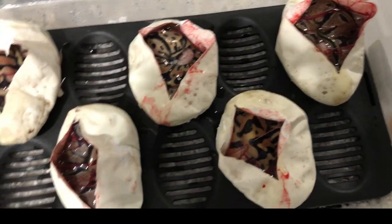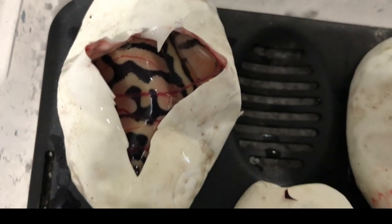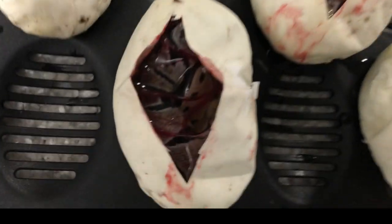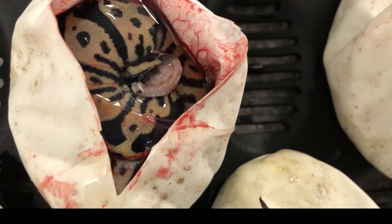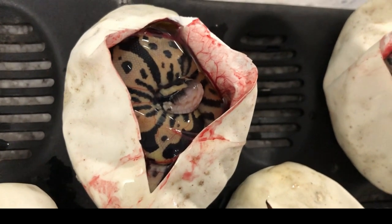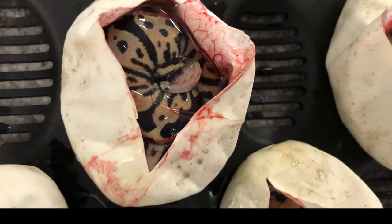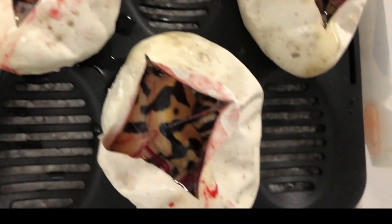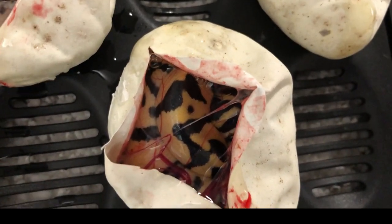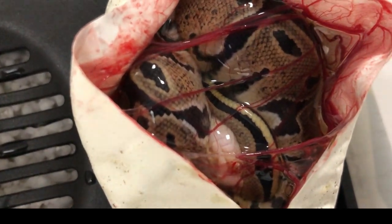Guys, we got some beautiful babies in there. We got a beautiful pastel inchi, a normal, a beautiful leopard right here, a pastel — just a beautiful leopard — we'll know when they come out. And this is the pastel leopard inchi right here — oh yeah, that's beautiful right there. And then we got another normal.